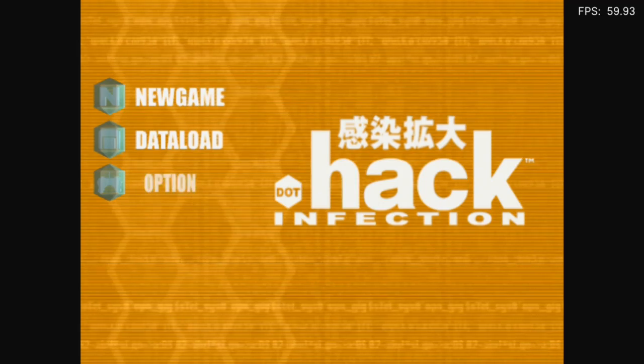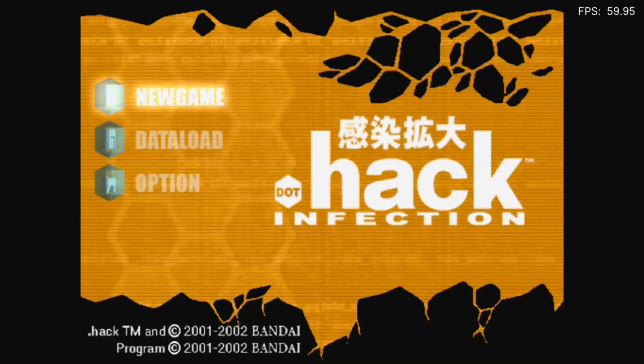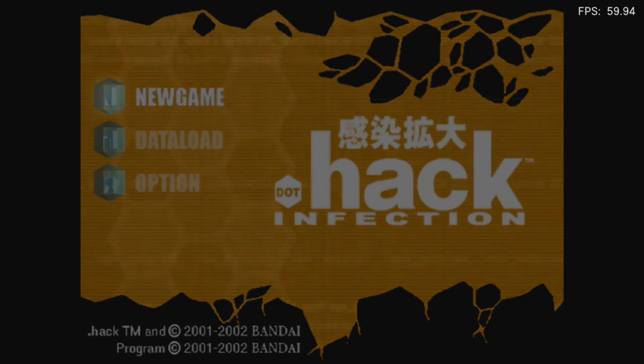.hack Infection. New game. Data Load. Option. I thought it was going to be Circle to actually use the menu. I don't know why I thought that.